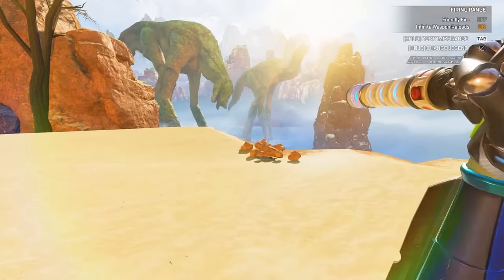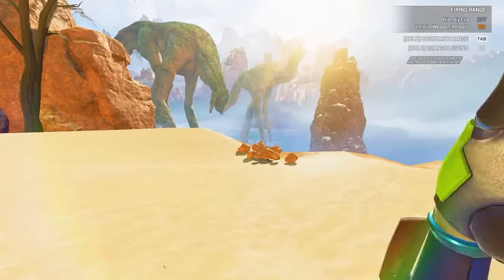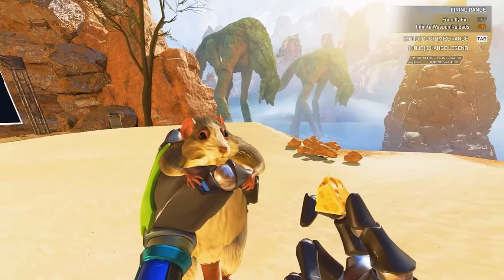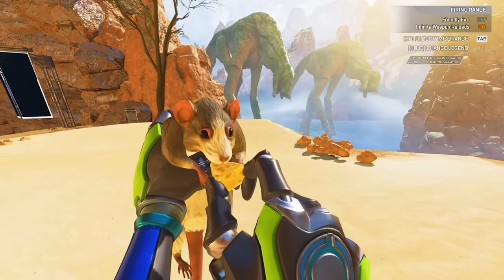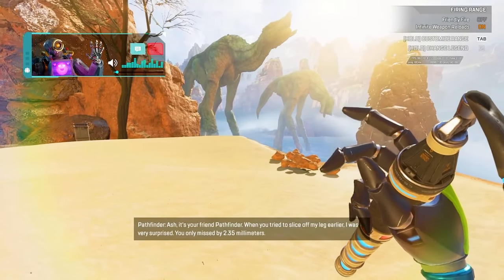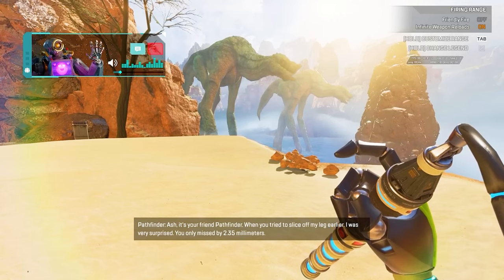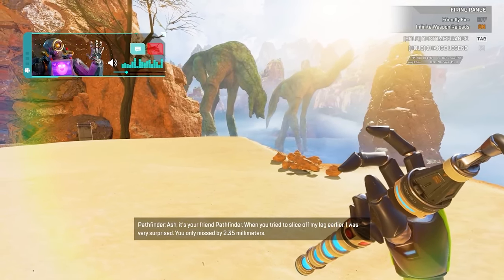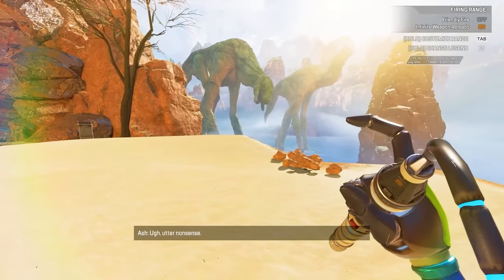First up is Ash and her Strongest Link heirloom. Her heirloom isn't the best one in the game, but it has some of the most unique animations. For starters, when inspecting the heirloom, various voicemails from Pathfinder will play. Take a listen. 'Ash, it's your friend Pathfinder. When you tried to slice off my leg earlier, I was very surprised. You only missed by 2.35 millimeters.' Ugh, utter nonsense.